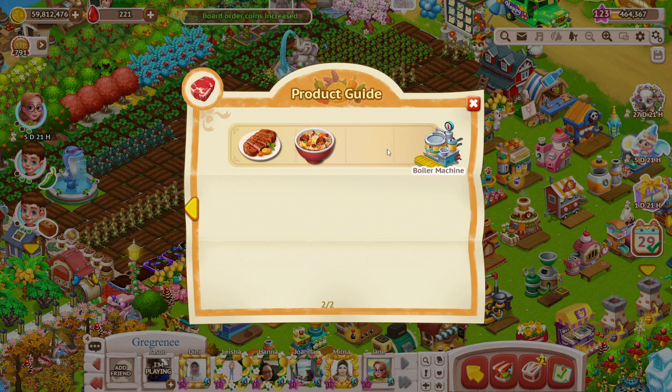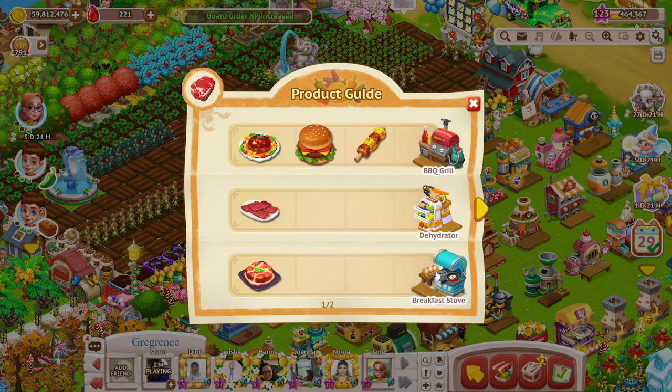So we get the corned beef, the beef risotto from the boiler machine, from the breakfast stove we get the plain steak, we get jerky from the dehydrator — that's a little above my pay grade though, I don't get that quite yet. I want to say it was like level 137 or something. So from the barbecue grill, we get the grilled steak kebab, the cheeseburger, and the summer date steak.